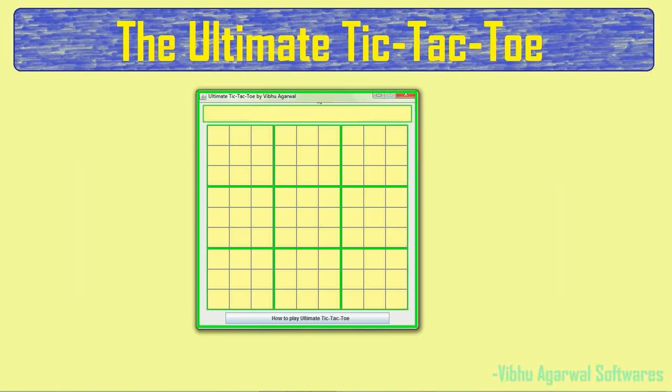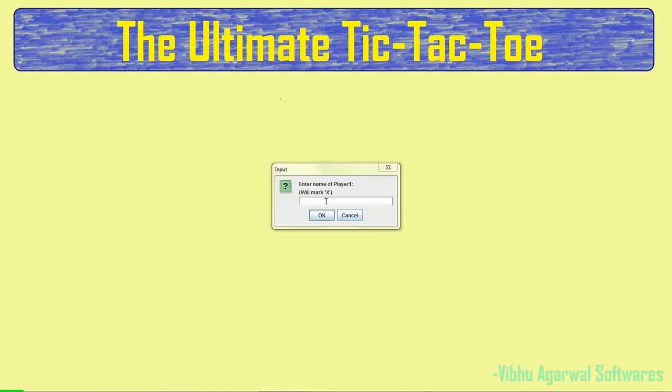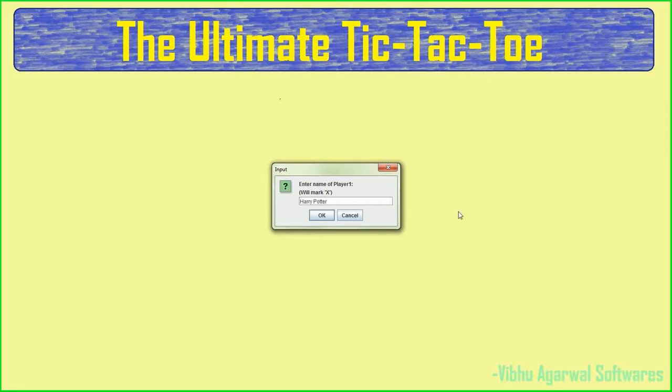It's got 9 tic-tac-toe boards. You will understand as I proceed. But before I start, I'll explain the rules. I'll just enter the player names so it becomes easier to explain. I'll go with Harry and Ron.